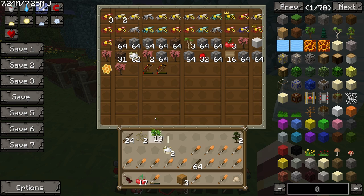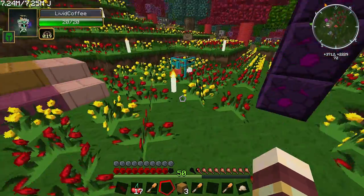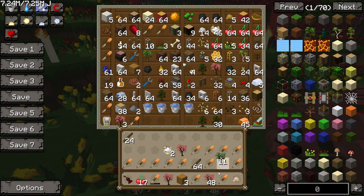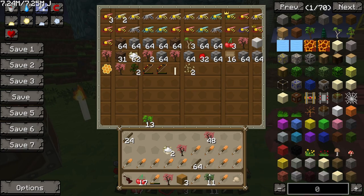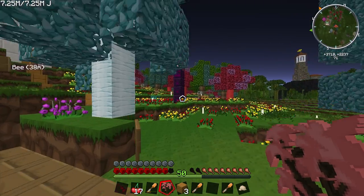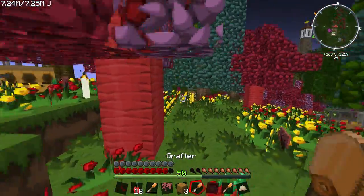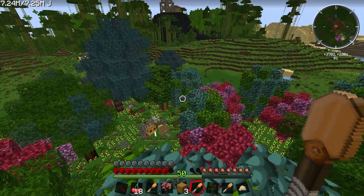I've got 13 walnut saplings now - I'll put those in storage. I don't know if we can get any more new tree types today, but I'll graft a whole bunch more and see if anything else pops out. There's a chance these teaks and common walnuts aren't very pure ones, and without the tree-alyzer I can't check.